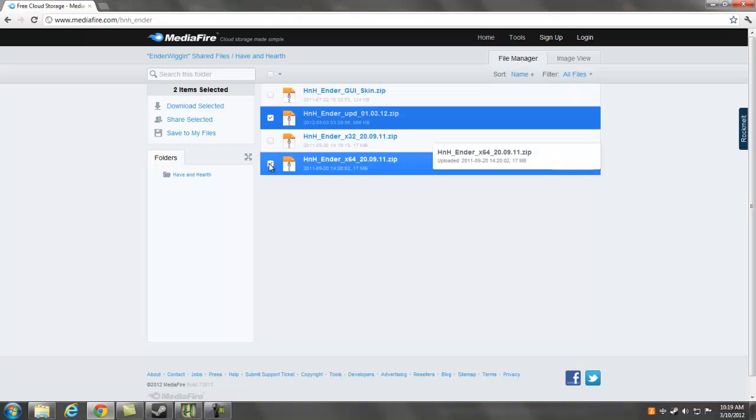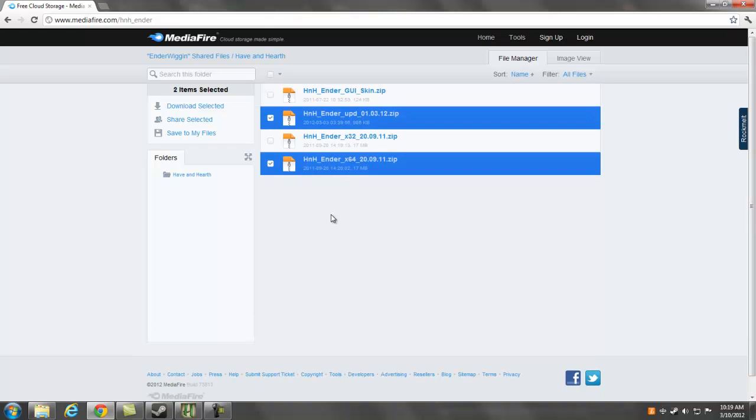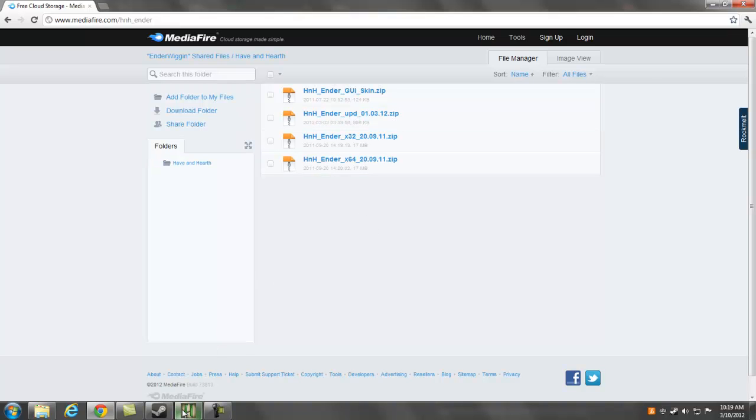If you guys are having problems, you need to look for Java Version 6 Update 29. It will not replace any of your current updates of Java, but it's required to have that installed for Ender to work. I found that out recently — all my friends were complaining, and we went through the list of Java programs that were running, tried that update out, and it worked. So I recommend you download that.